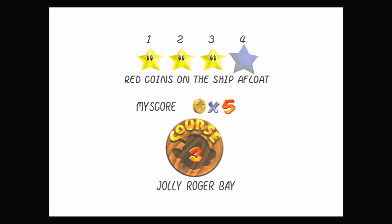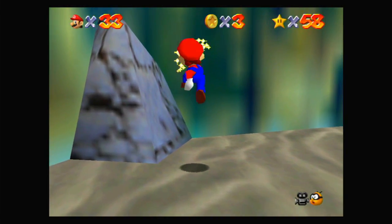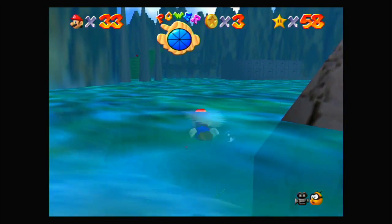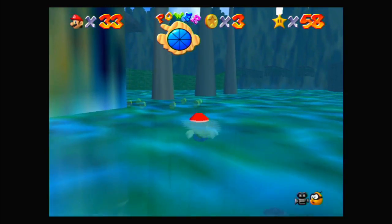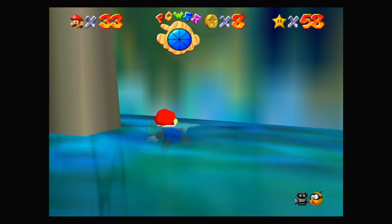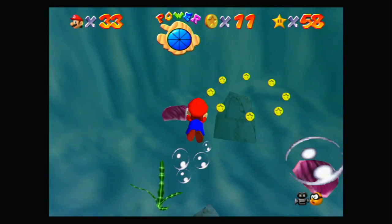Red coins on the ship afloat. This is gonna be our opportunity to get 100 coins as well, so let's start working on that with those three there. There are quite a few places to get coins, but there are only 101 in the level completely, so we need basically every single coin we can find. These ones up here are fairly easy to miss, so let's grab those straight away and let's go underneath the water because we also need to grab the red coins which are around the place.